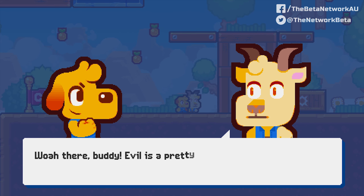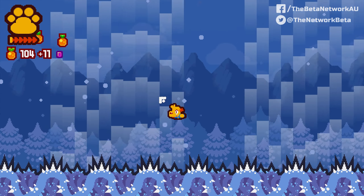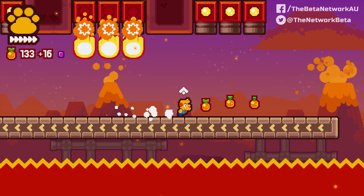Sorry, that pun was too hard to resist there. But in all seriousness, GrappleDog is a relatively straightforward 2D platformer. You know the drill — run from one side of the stage to the other and collect all the thingamajigs along the way. Rinse and repeat.